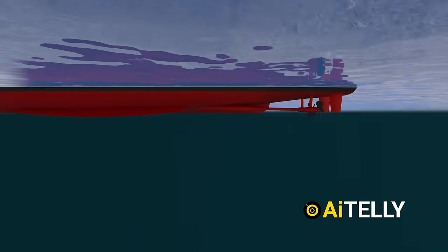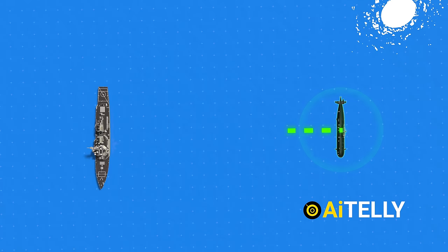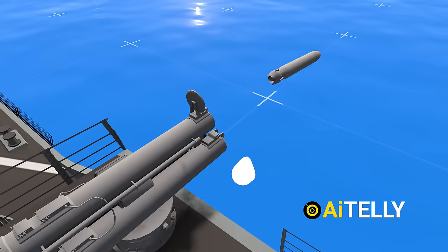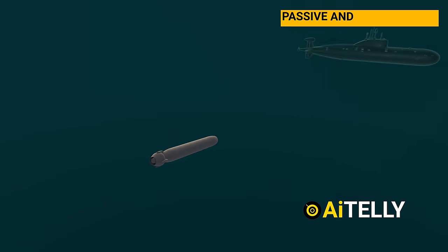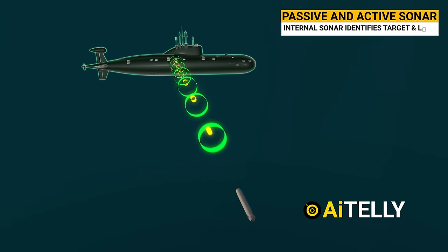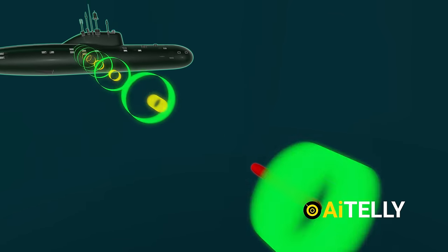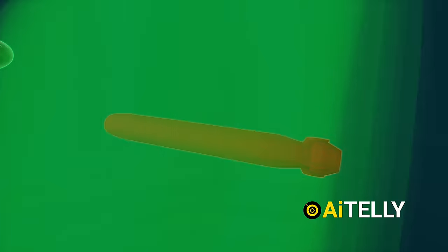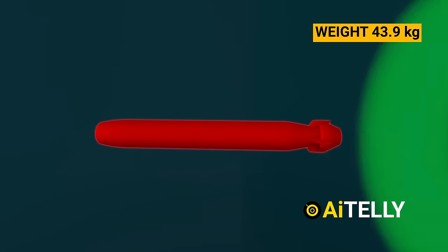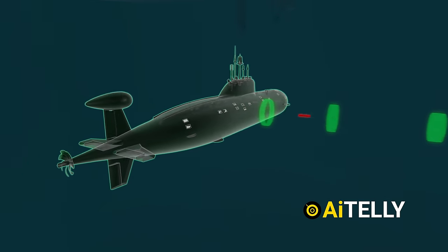However, the threat does not solely come from above — it also lurks beneath the ocean's surface. Enter the Mark 32 standard anti-submarine torpedo launching system. Once a target is detected, the torpedo can be directed to the desired location. When launched, the torpedo dives deep into the ocean, utilizing both passive and active sonar to detect submarines, emitting a ping that bounces back, identifies a target, and locks onto it. The warhead carried by the weapon is highly explosive, weighing 43.9 kilograms — around 95 pounds — capable of inflicting substantial damage when detonated.